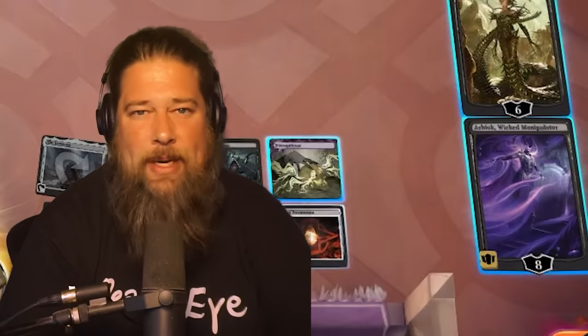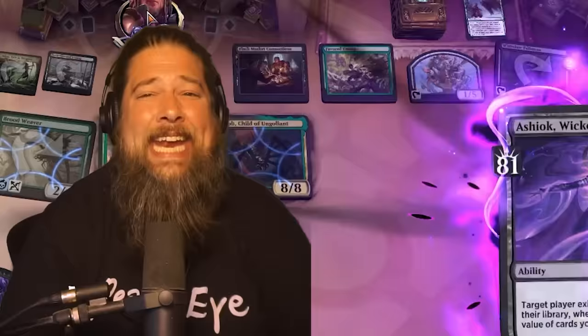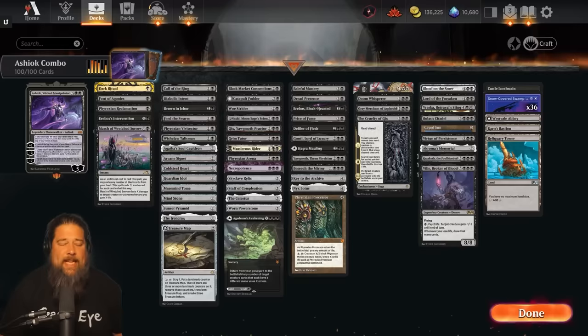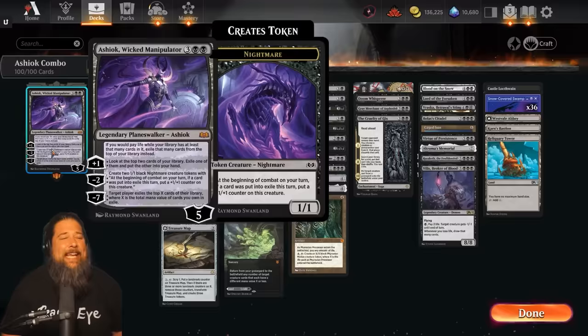Today we're going to see if we can win by comboing off, playing our entire deck, and then exiling our opponent's entire deck with Ashiok Wicked Manipulator. This is our Ashiok combo deck, which I think is my current favorite Historic Brawl deck. This deck is absolutely ridiculous, super fun, super unique, and it's all about comboing off with Ashiok Wicked Manipulator.